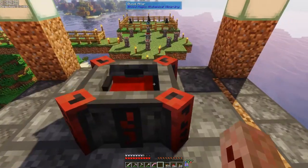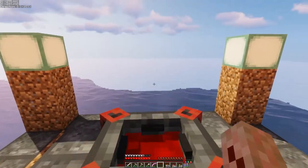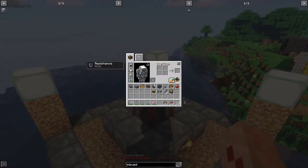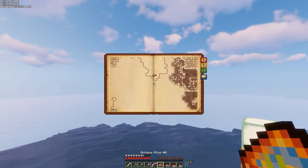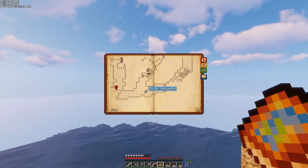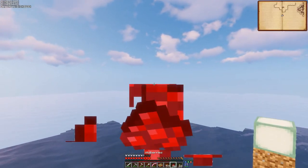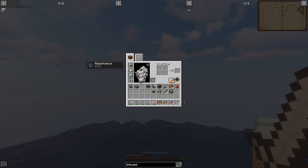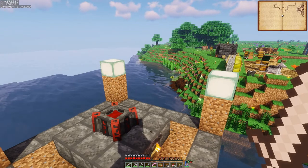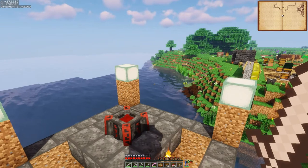We are now looking at a Tier 3 Blood Altar. Clearly I've already built it. I've already gone out and got myself the ingredients for Sea Lanterns, which I'm going to quickly go over. In my travels I found an ocean monument, marked it, went back and farmed some Prismarine. I don't have it anymore because I've already built it, but I had to kill about 30 Pew Pew fishes to get what I needed.